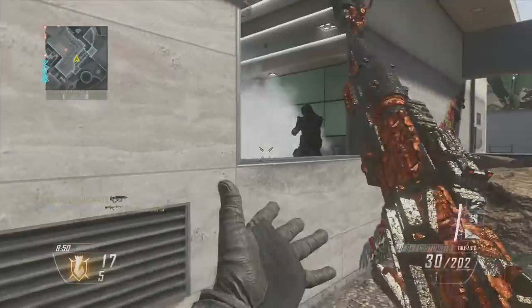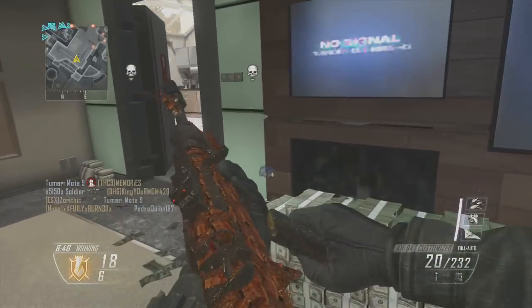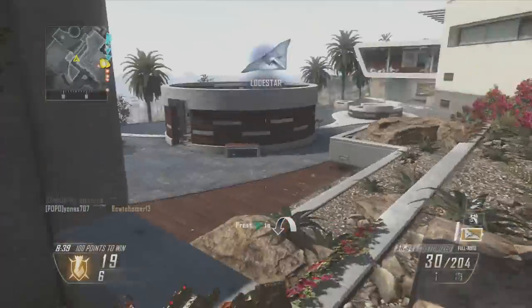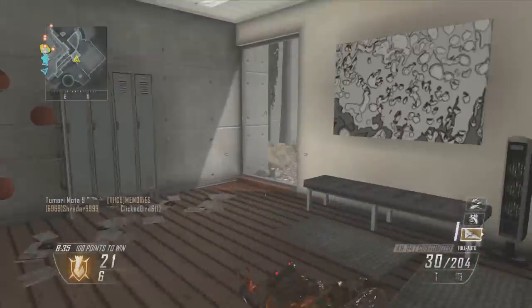Now the spawns have flipped because I see that all my teammates are there, so I check the windows. Most people aren't expecting this — as you can see a lot of people in this room here are not expecting me to be there. They are looking out at the middle where all my teammates are going to be, and it is a really good flanking position.